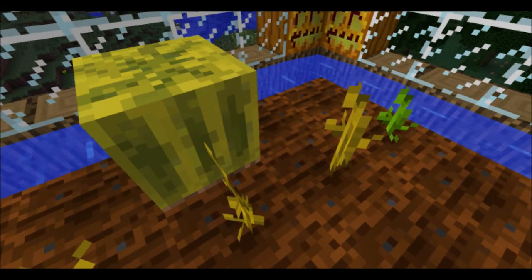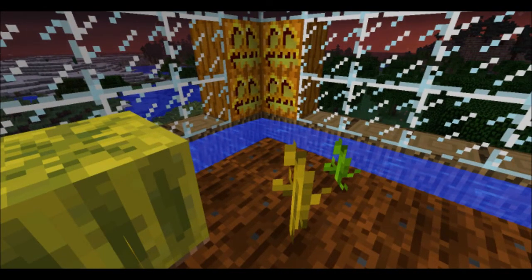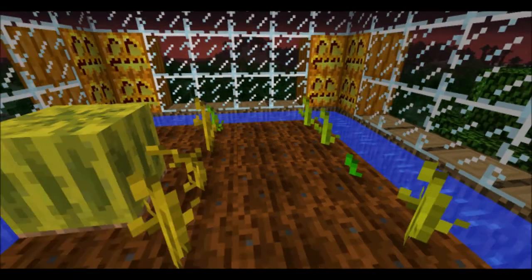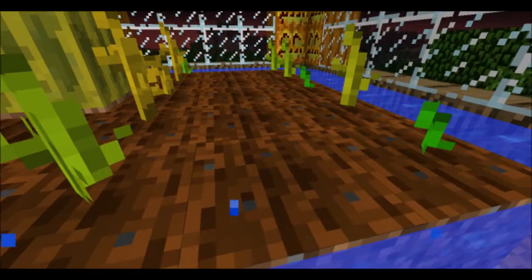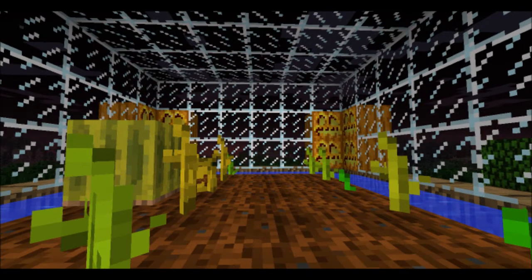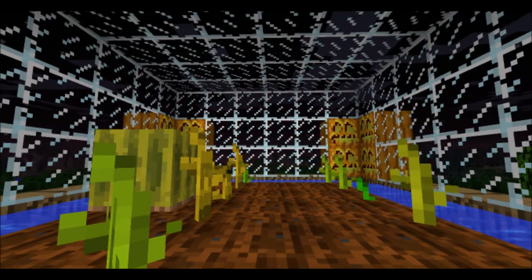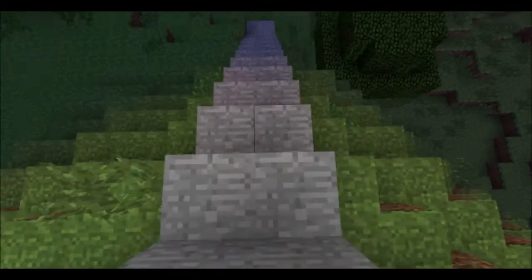You always need something to the left or to the right where it can grow by itself, which is kind of annoying because it takes a lot of space. But that's how you grow pumpkins and melons — in case you guys didn't know, because I just literally found out. The only way you can acquire the seeds is in dungeons, and yeah, it's not great.